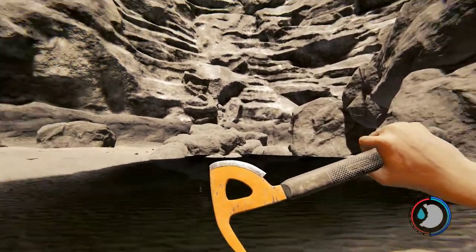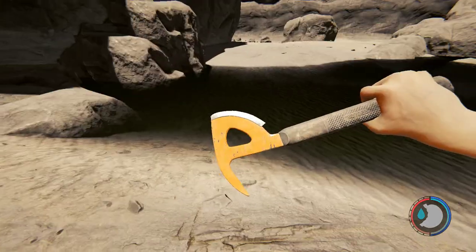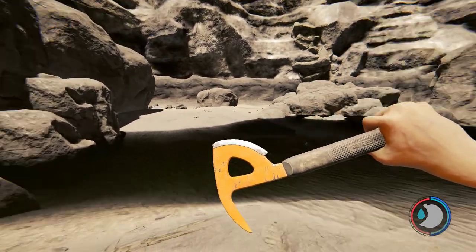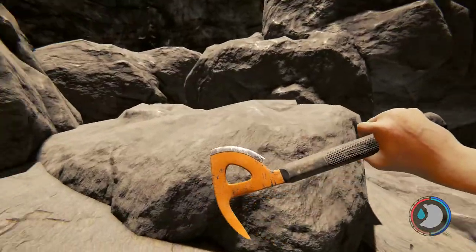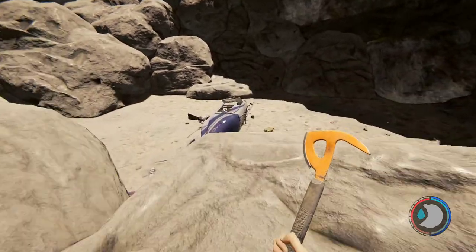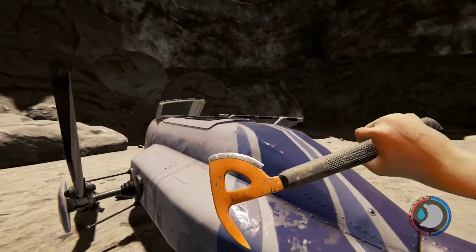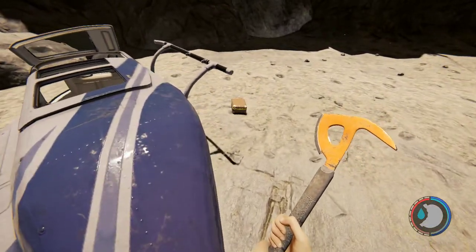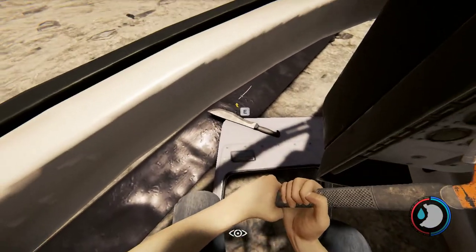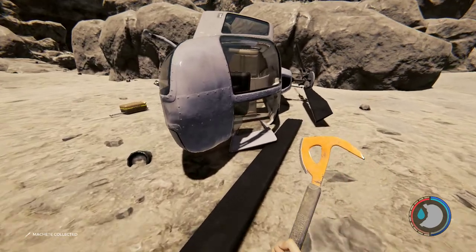From here there's the large land area with a whole bunch of boxes over there. You want to go over to the small rock that's next to the water — there's a big rock and then a small rock. Get on the small rock, jump up, and right there is the helicopter. You do not want to try and walk on the helicopter because you will fall through the windows, but if you do fall through, just crouch, walk through, and jump out on the side. Here's the machete waiting at the front of the helicopter.